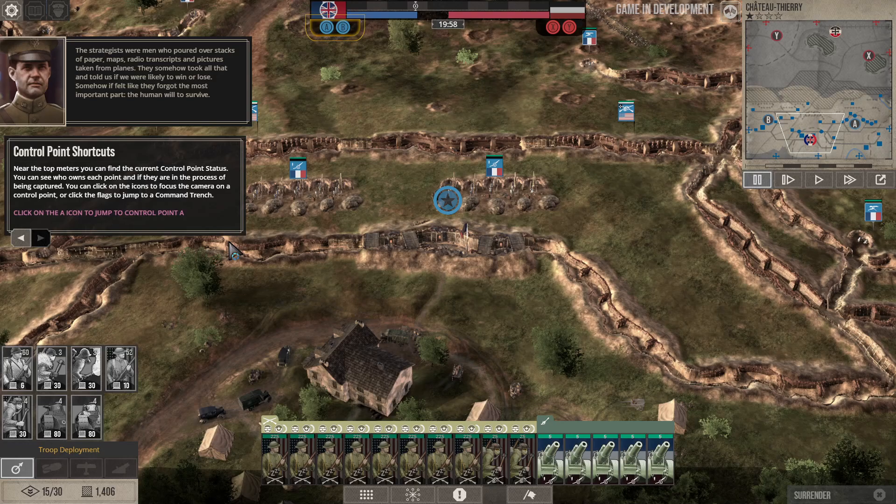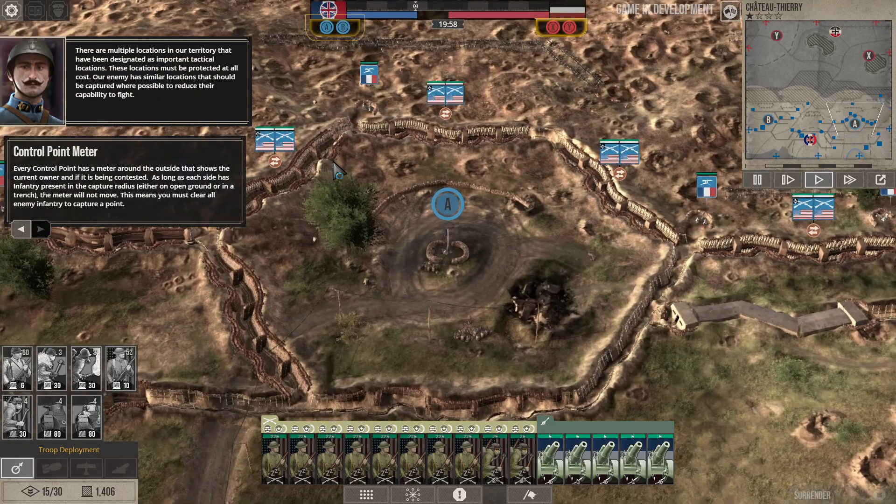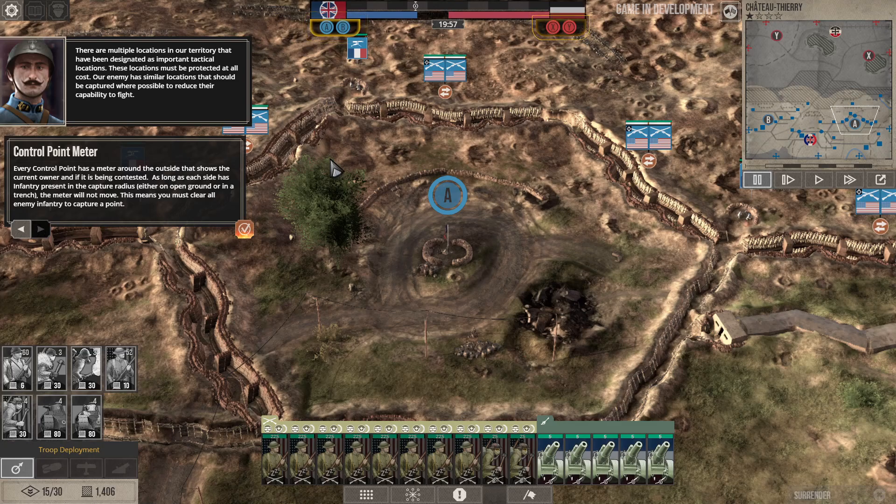Control point shortcuts are near the top meters — you can find the current control point status, see who owns each point, and whether they are in the process of being captured. Clicking the icons will focus the camera on a control point. There are multiple locations in our territory designated as important tactical locations — these must be protected at all costs, and the enemy has similar locations that should be captured where possible.